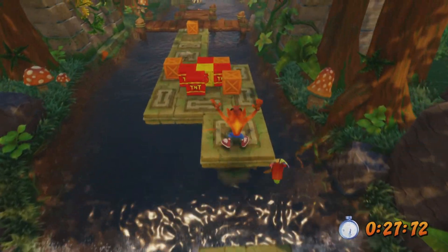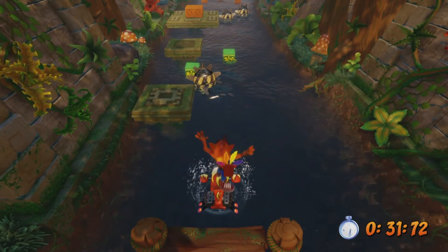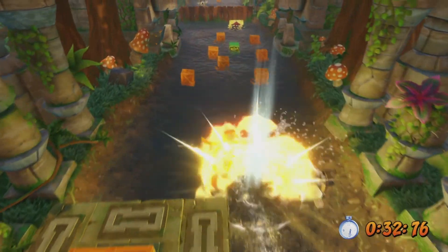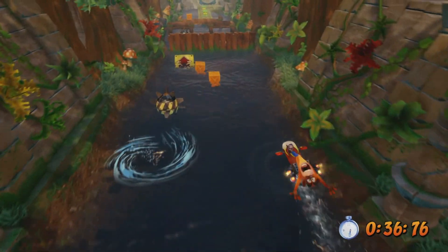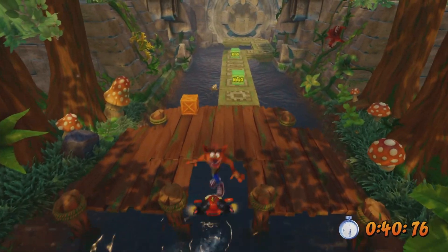You want to hit the TNT instead of the crate itself — it will blow it up a bit later, saving some time. I just want to boost here. I take the damage boost from that Nitro crate, it doesn't really matter. And then it's just a big sprint to the end.